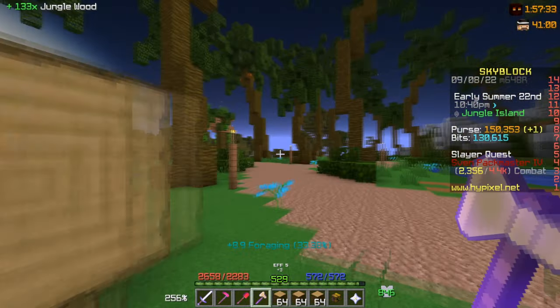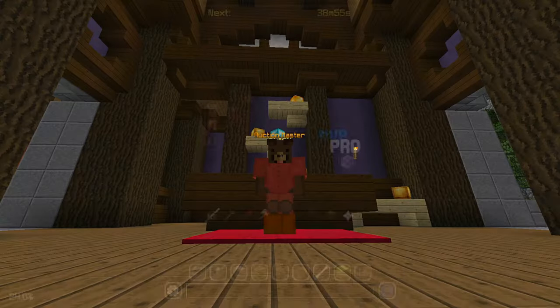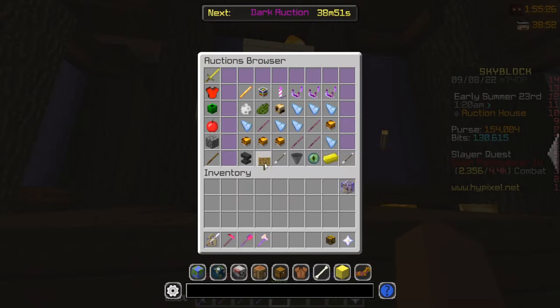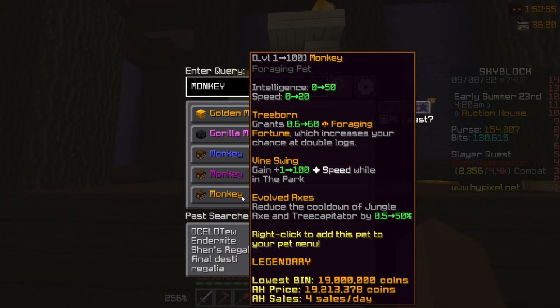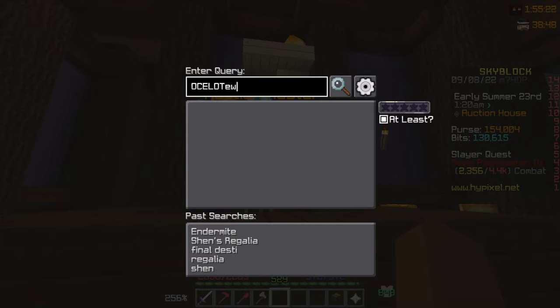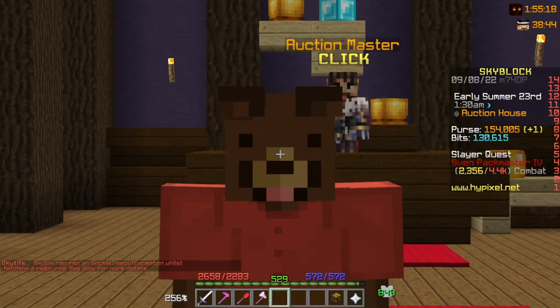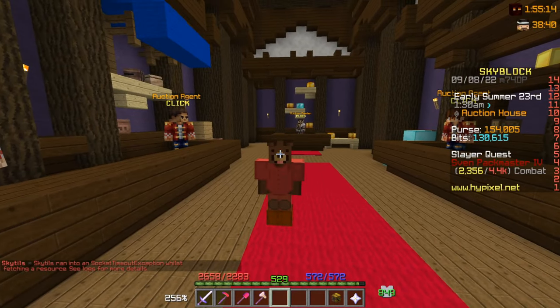We can possibly expect to see new foraging tools, but the best way to be prepared for a foraging update right now is having a tree capitator and an ocelot pet, or the more expensive option which is the monkey pet at 19 million for legendary. These might not remain the best tools after the update, but for now they're the best ones and they're not that expensive.